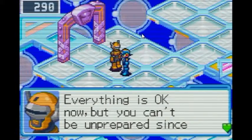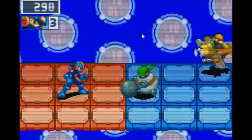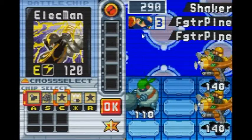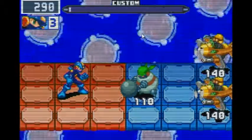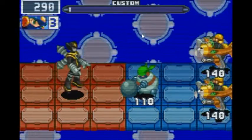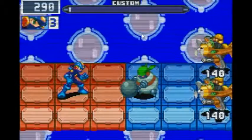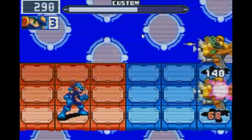Everything is okay now, but you can't be unprepared since you never know when something might happen. So I'm gonna just see what a LikeMan does when he's really useful. So we only attack something in front of him. Good to know — fantastic to know, actually.